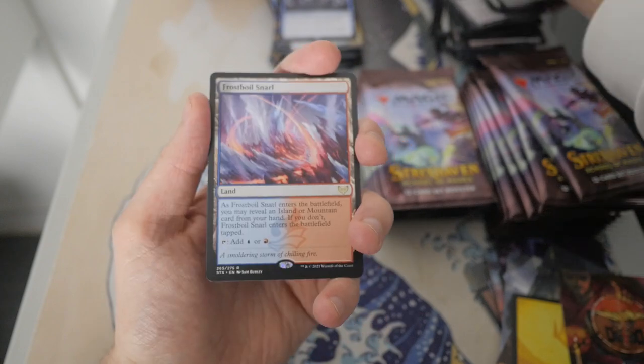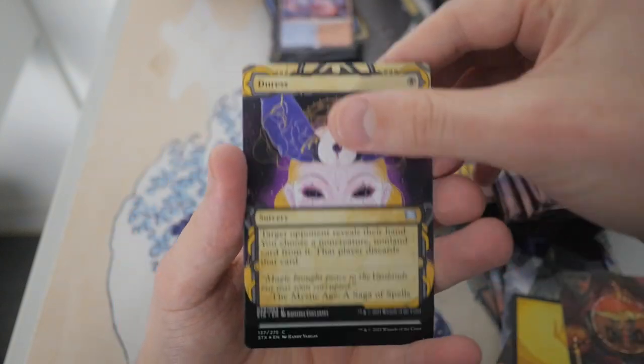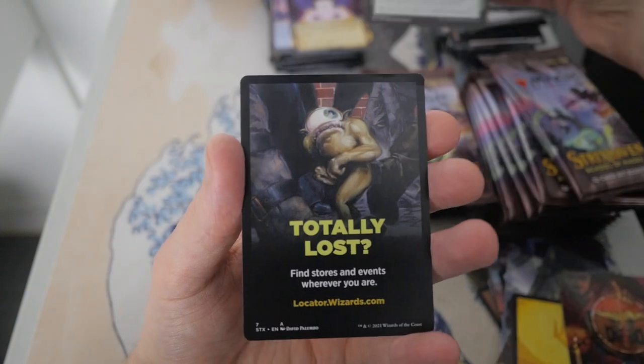Nice — we got the Blue Red Land, the Frostboil Snarl. Not too bad. Duress, Mage Duel. Let's go to the next pack.